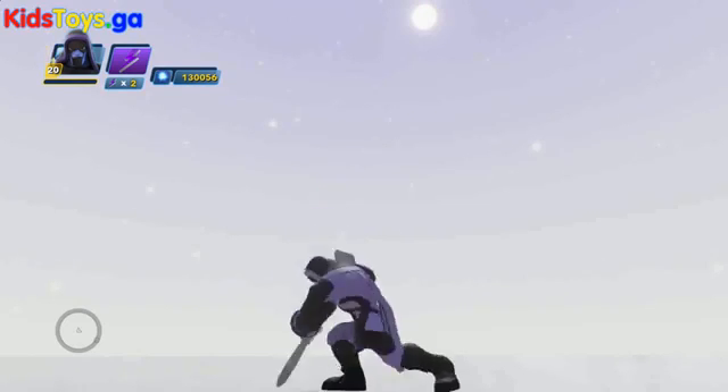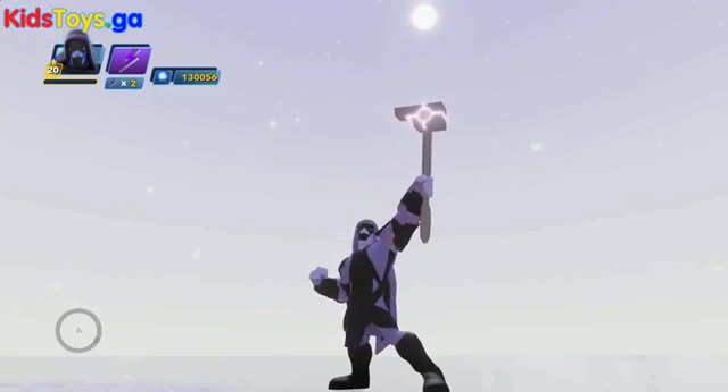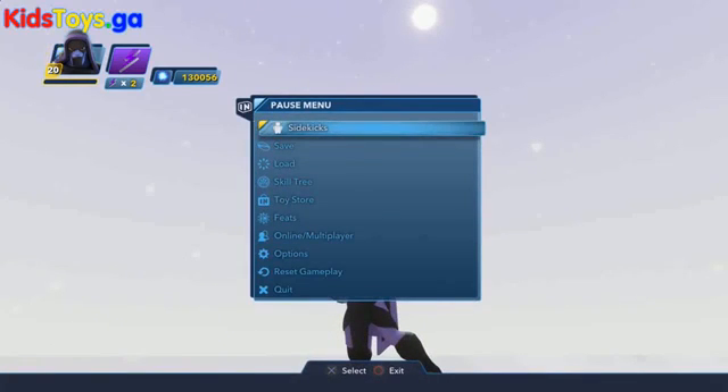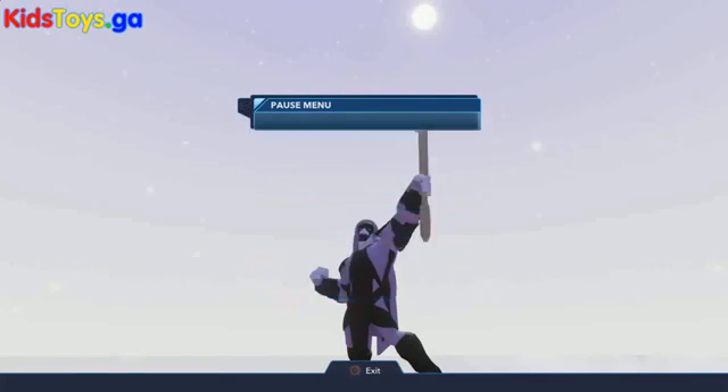So we are going to take a peek at what these characters can do in the toy box, their skill trees, all that kind of stuff. So here we've got Ronin, a great character from the Guardians of the Galaxy play set from 2.0, and let's take a quick peek at his skill tree.